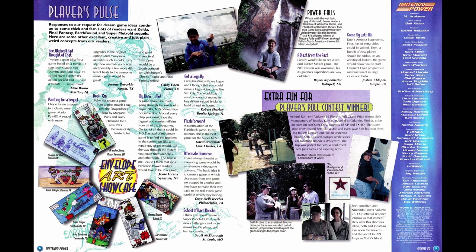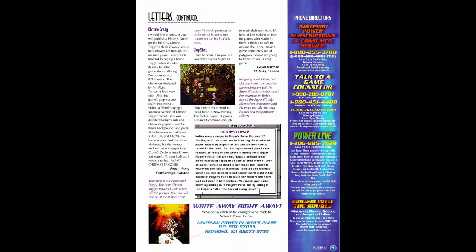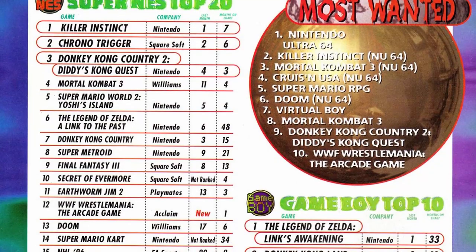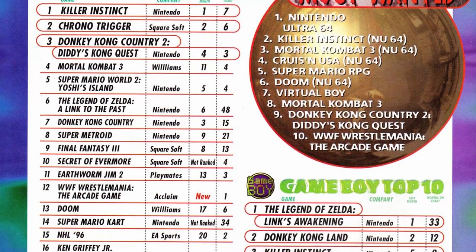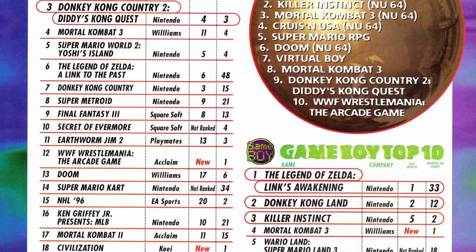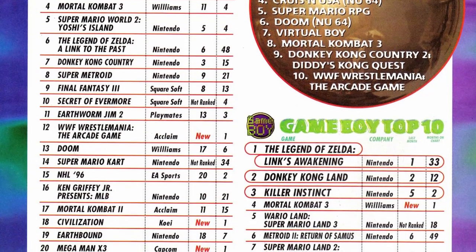The letters column for this issue has been increased to three pages, and this issue has a whole bunch more game pitches, so we're using some older stuff. However, all this comes at a cost to the power charts — it's been dropped down to one page and we've lost the Hall of Fame inductees. What we get instead is some poor results for some Japanese import games.